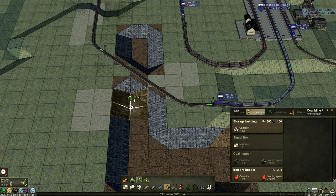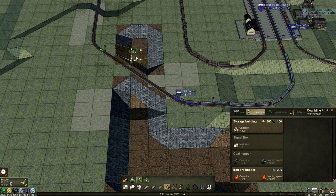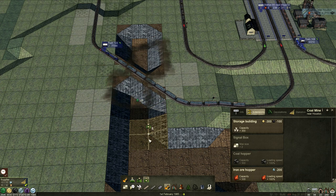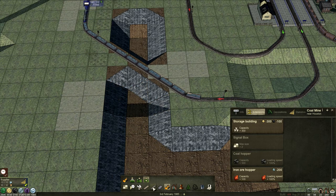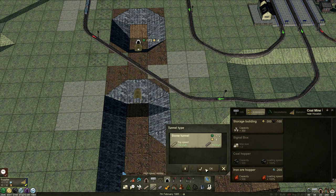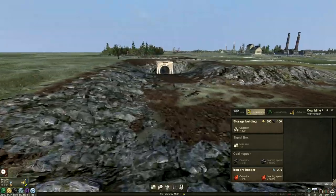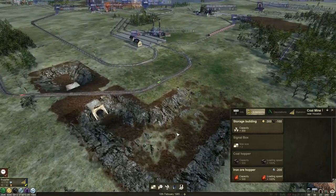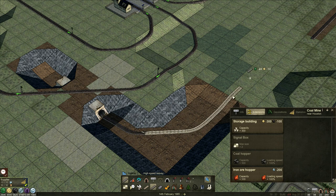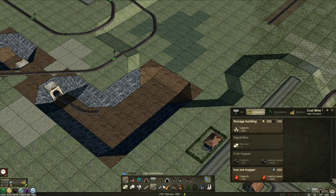I'll give it another go - if it doesn't work we'll try something else. Actually, I want to lower it there. Is that four? Yes, that's four. Then we'll level from there. We can have a little slopey slope there. What we could do is straighten this and make it easier for the AI to figure out what it's doing with the tunnel building. Can we do that? There we go - that looks fine to me. Flip into that mode - yes, because we're heading down underneath the track. I kind of like this, it looks kind of cool. Then we'll head out up here and connect up.